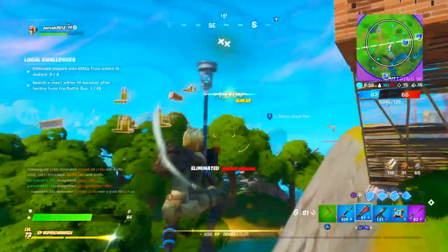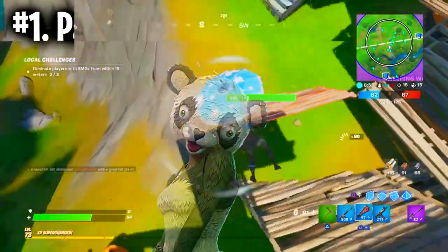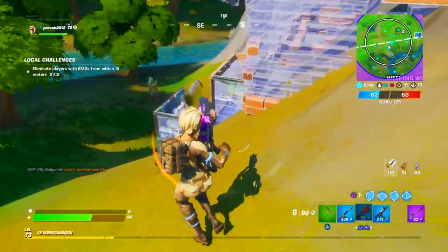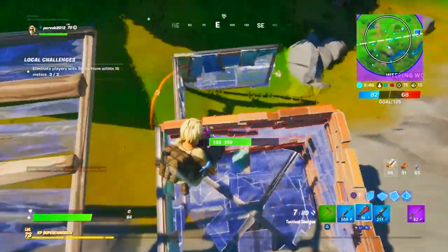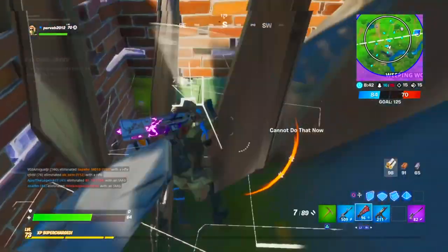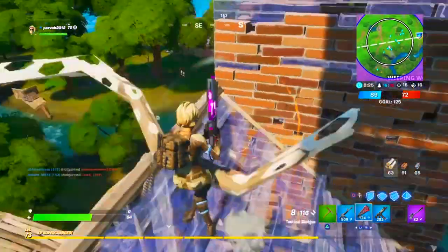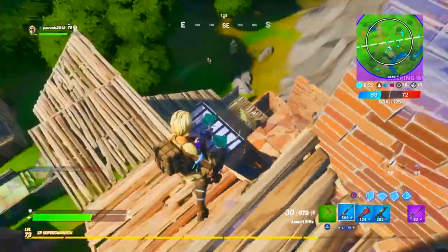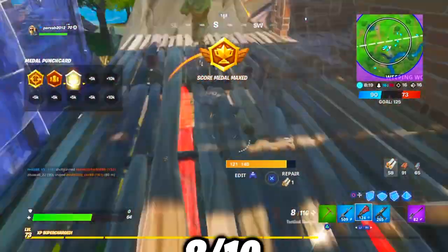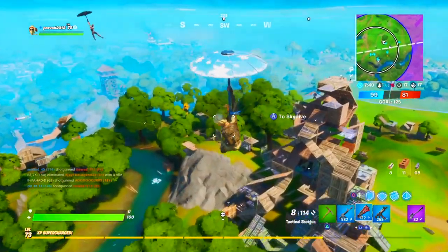Moving on to the best team leader skin, we have the Panda Team Leader skin — definitely my favorite out of this list. I like how creative the idea of this skin was. It's an expensive skin, but I think it's worth it. If you're going to buy one of the bears, make sure you buy this one. It comes with the Bamboo backbling, which is quite good — very simple and clean, and it complements a lot of green colored skins. I'd give it an 8 out of 10 as well.